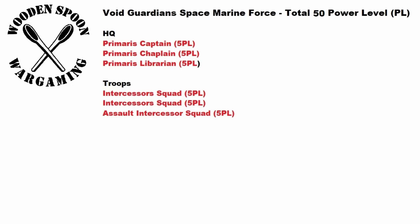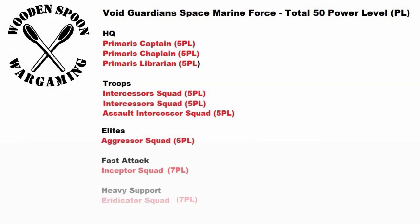First in the battlefield role is HQ — I have gone for a Primaris Captain, a Primaris Librarian to give some psychic offence, and a Primaris Chaplain because the new rules are very nice. For Troops I have two squads of Intercessors and one squad of the new Assault Intercessors to add a bit of punch. Backing these up are Aggressors in the Elite section, Inceptors — the jump pack equipped Primaris Space Marines — in Fast Attack, and the new Eradicators in Heavy Support.